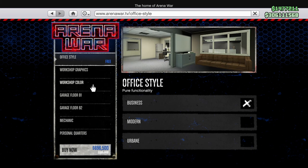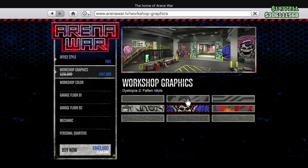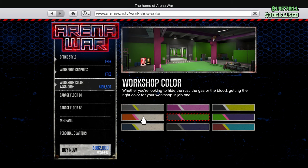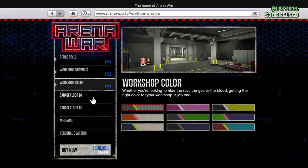The office style options are cosmetic — they won't do anything functional. Same with the graphics — these are just cosmetic and do cost a bit of money. The colour option is also just cosmetic and only changes the look of your workshop. So if you've got lots of money, these are things you can do.